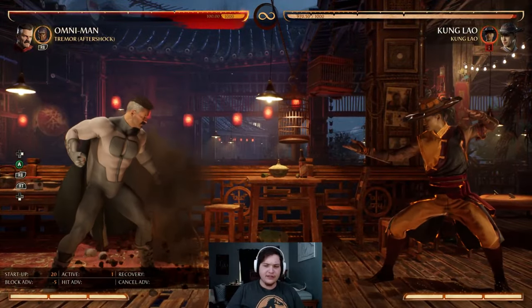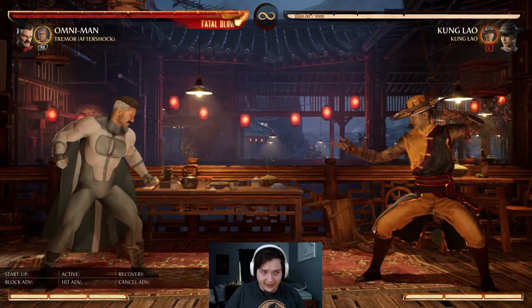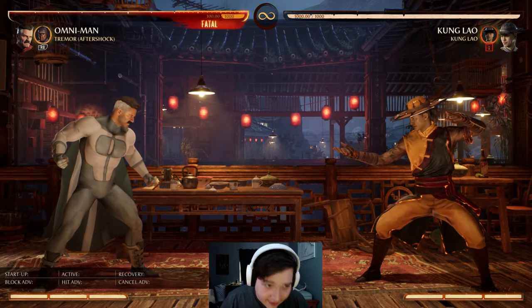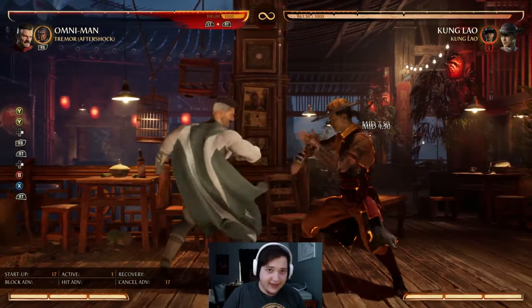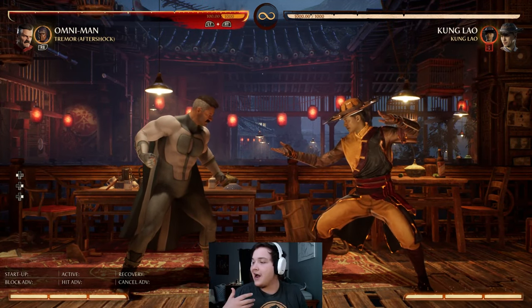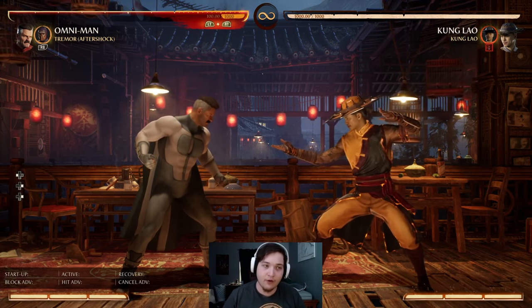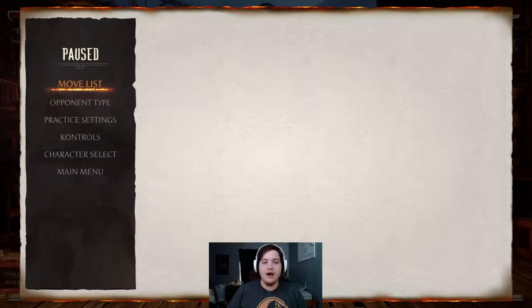Most people, when they're that far back, feel like they can press buttons. If you have a move that can get to them, press it. If you see them pressing buttons after that, get to them — they usually go for a forward dash or something. The way I use this move is really just for the block string though. I don't use this move too often unless I'm unsafe.